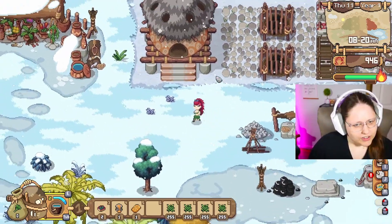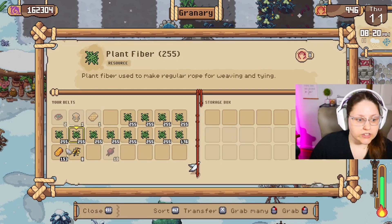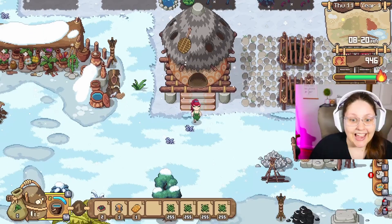Another new thing I can't remember if I showed you before — this is our granary, which we're going to use to keep our hay bales in. That'll be really helpful.